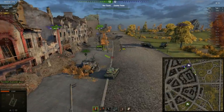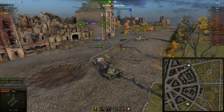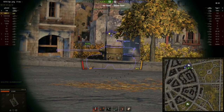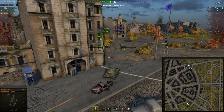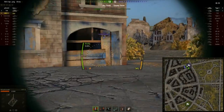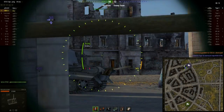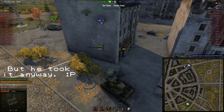Unfortunately our T29 doesn't play it the smartest — he had most of his health going in and then loses most of it. I can see the T25 has been sneaky so the adrenaline is going. I should be aiming these shots more carefully, but I get lucky that none of them bounce. I really need to do something here — if I can take out the T25, maybe the rest can handle the Tiger II. Whoa, he was waiting for me but that was incredibly lucky!